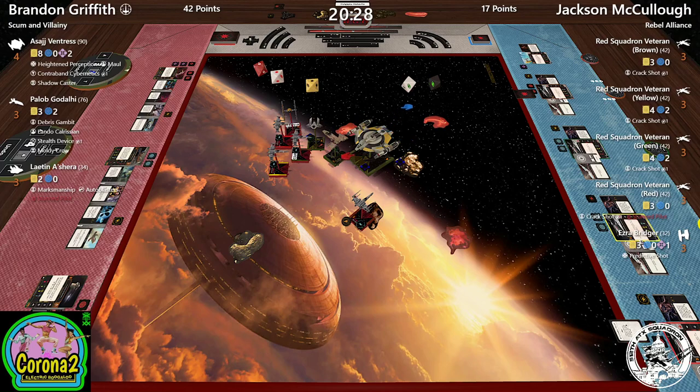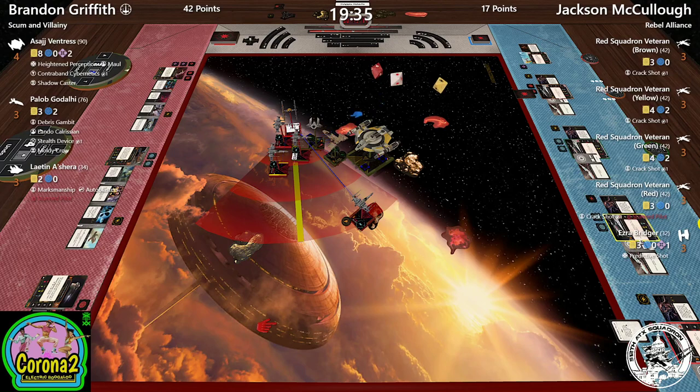Two X-wings at half and Brandon leading on points, but that may be about to change. I wouldn't feel confident if I was Brandon right now. He did succeed in putting that X-wing on a rock, and that was something Brandon had to have been seeing coming. I wonder if Jacks should have taken a stress and rotated 90 degrees instead of flying through the rock — he wouldn't have landed on it and would've been in a good position to one-straight and take a target lock.